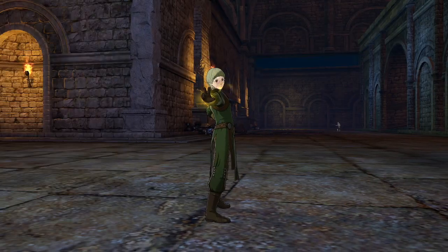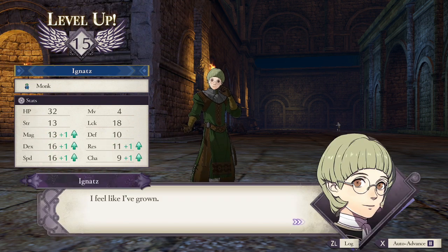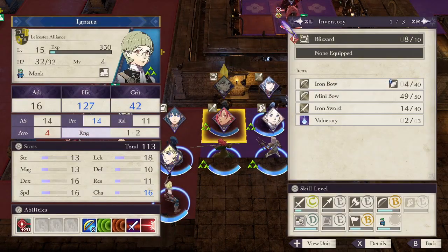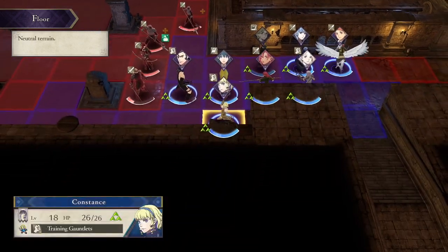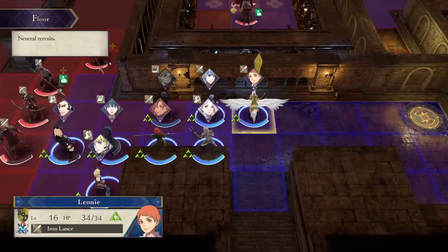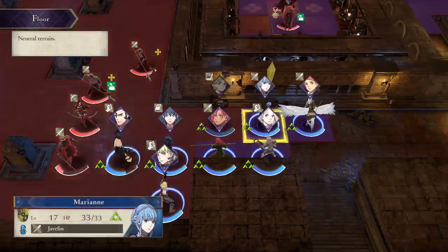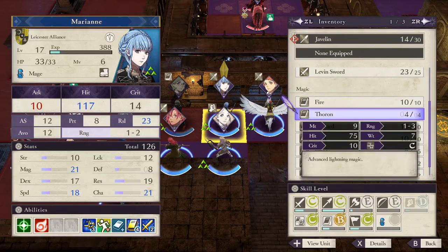I did it. Got a lot of ice mages this time around - got like three of them. I feel like I've grown. Not a bad level. Ignatz's stats are just... what? He has more luck than everything else - what the hell? I guess we have three ice mages? Four if we include Burn - if I even get her Reason, I don't know if I want to. What's... why does she have three range? Oh, Thoron! Nice, I forgot about that.